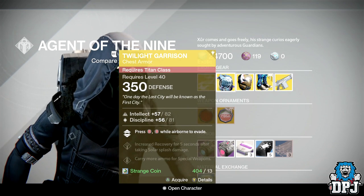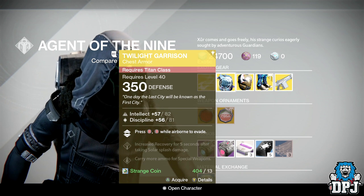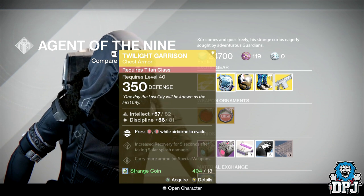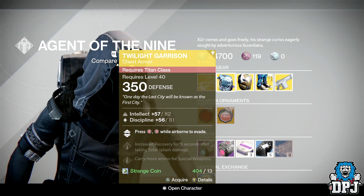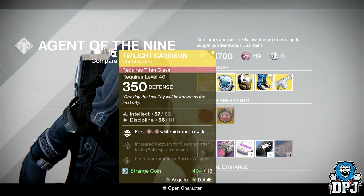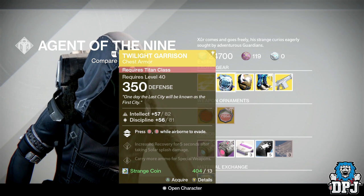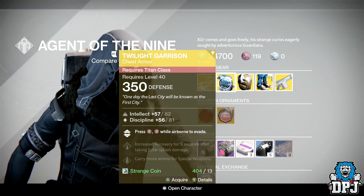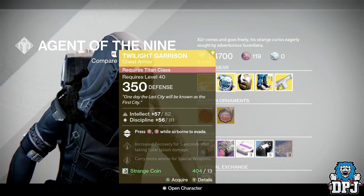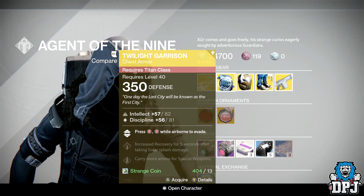Next is the Twilight Garrison, and these are dropping at 350 — actually a lot higher than I thought. I expected something like 340 or 320, but the Twilight Garrison is quite a beastly Titan chest piece. These offer 82 Intellect and 81 Discipline, and their special perk is basically an evade in the air. You've seen it in PvP — those Titans flying around dodging like flies. These will cost you 13 Strange Coins, a must-purchase for any Titan who doesn't have them.